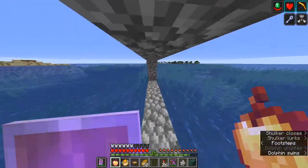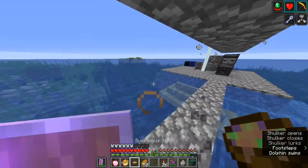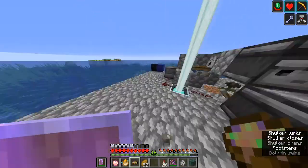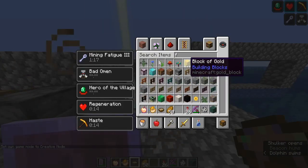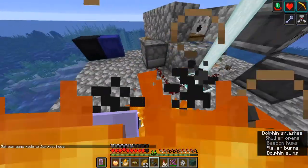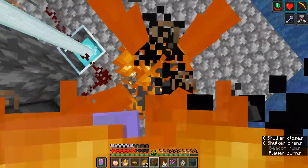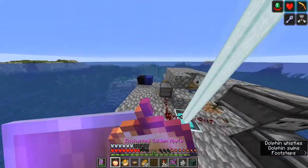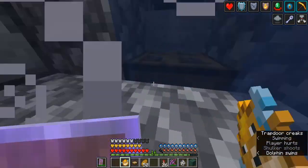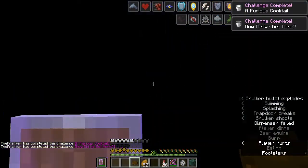You can use a flint and steel to take damage and reduce hunger. You want to do this well before your mining fatigue runs out — I have 45 seconds which is enough. Here's the eating order: flip the trapdoor down so the shulker hits you to get levitation, swim to get Dolphin's Grace, flip the lever to trigger all the potions and spectral arrow, eat the pufferfish, and then eat your suspicious stew to get blindness. You should then have the effect.